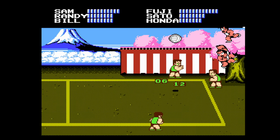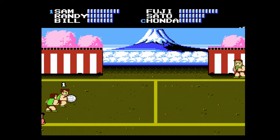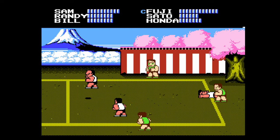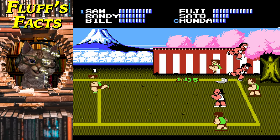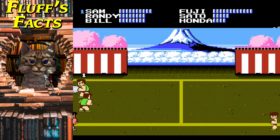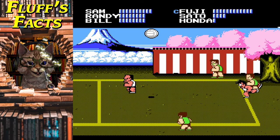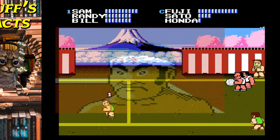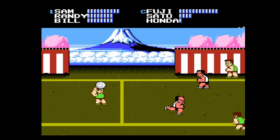Thank you, Fluff. Mount Fuji looking on in the background — that Japanese stage that Fluff referenced earlier. And Fluff, I'm told you have another fact about the music here, kind of like the English-level music. The Japanese-level music playing here is a takeoff of the traditional Japanese folk song Sakura Sakura. Eagle-eared listeners may also recognize this as the theme which plays in Punch-Out when the Japanese Piston Honda is introduced as your opponent.